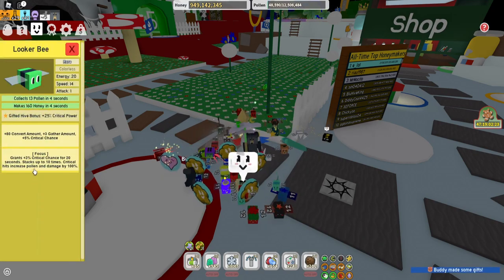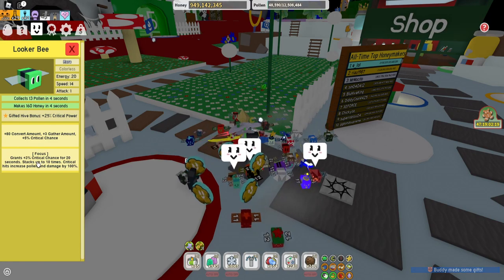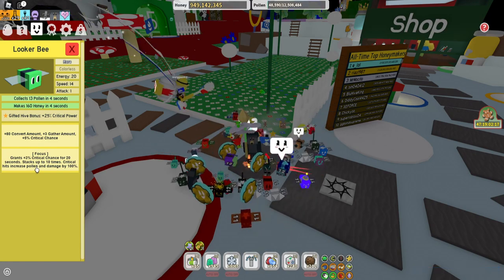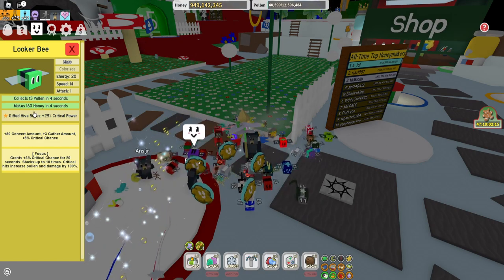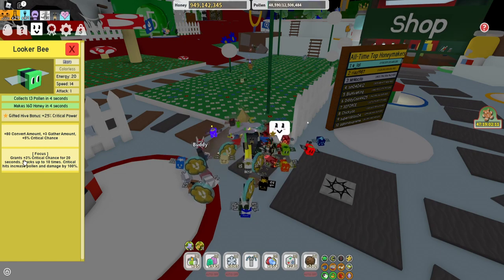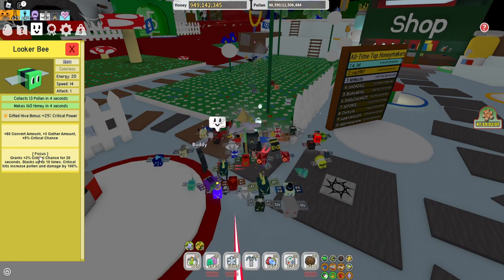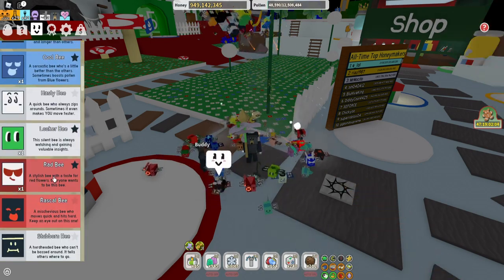The looker bee is very important because it gives you 25% critical power and focus tokens. Focus tokens are really good - they grant 3% critical chance for 20 seconds, stacking up to 10 times. So the looker bee is very important. Definitely keep that.